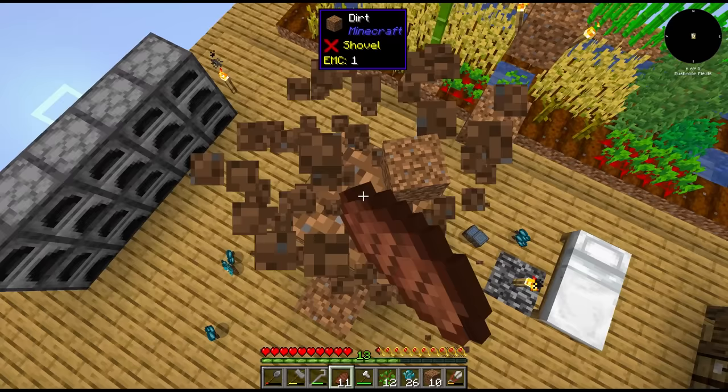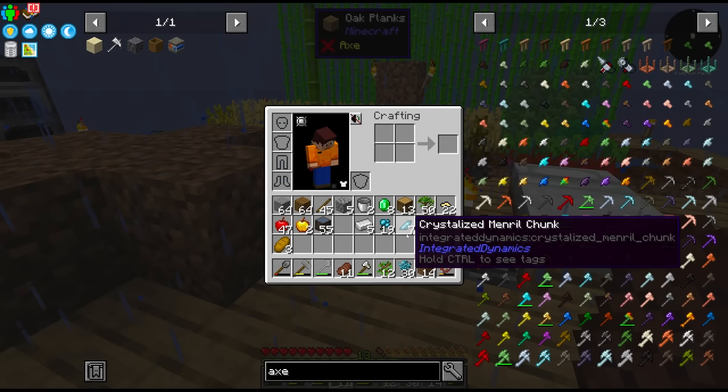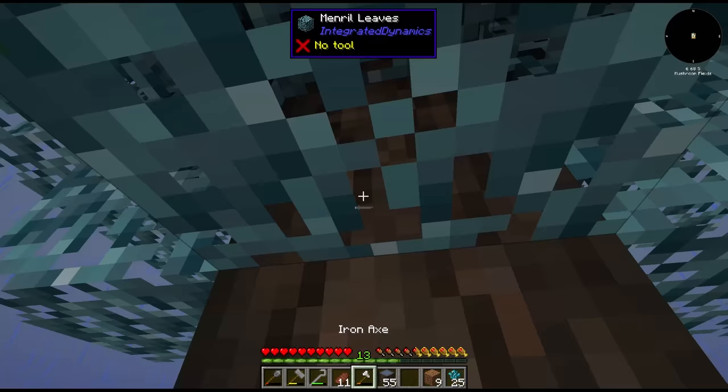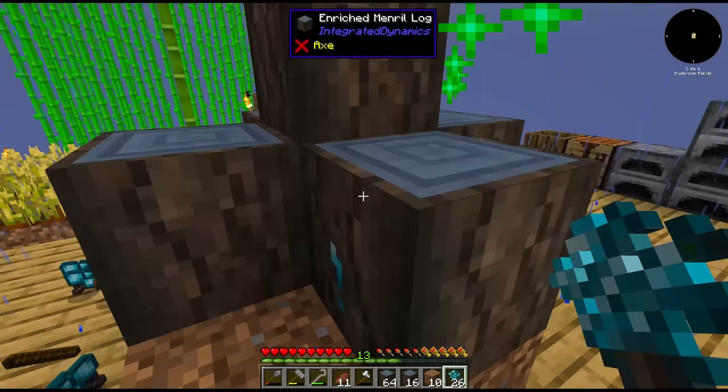These things are going to be so annoying to cut down because some of the logs have fruit in them, which means vein miner can't do it all at once. At least we only need a little bit. We're after the mineral berries and the mineral chunks. I want to rush Integrated Dynamics to be able to sieve automatically for us.